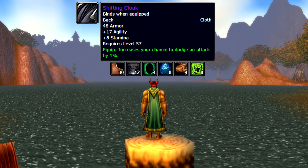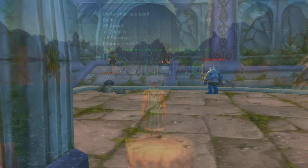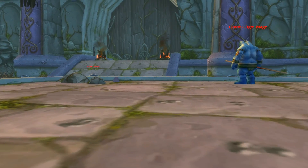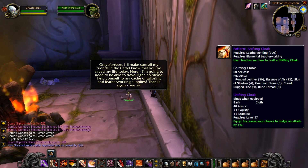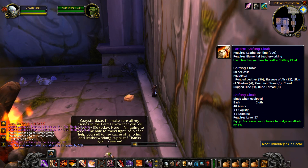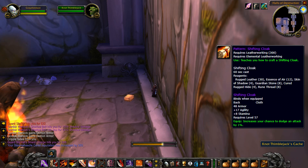Our last item, the Shifting Cloak, is pretty insane. It's considered one of the best-in-slot cloaks for tanks because of its 1% increase in dodge, but it's utilized by more than just tanks. The crafting recipe is expensive and the pattern is hard to come by, so this item could make you quite the profit. Luckily this epic recipe isn't bind on pickup, so you have a chance to buy it off the Auction House. If you're looking to obtain it yourself, you'll have to farm Noxious Thimble Jack's Cache. The Shifting Cloak recipe drops at a 2% rate, so good luck, and hopefully you don't go crazy chasing after this recipe.